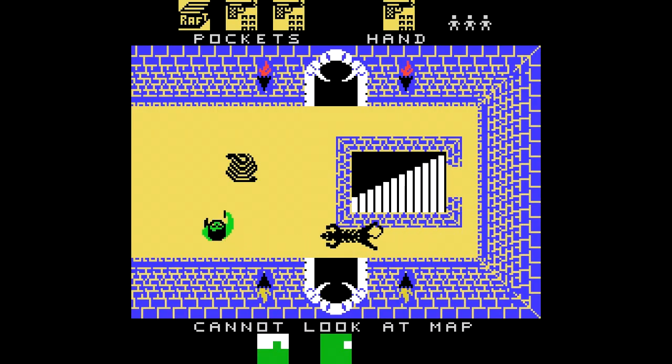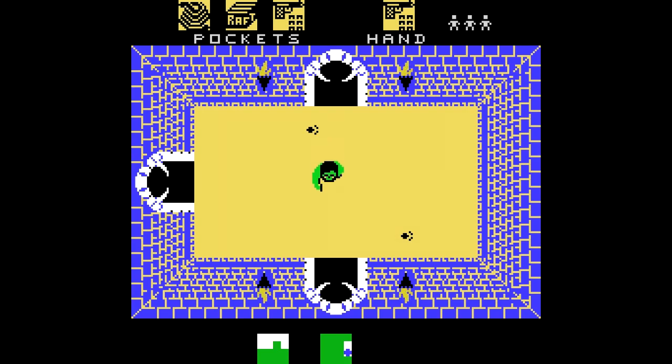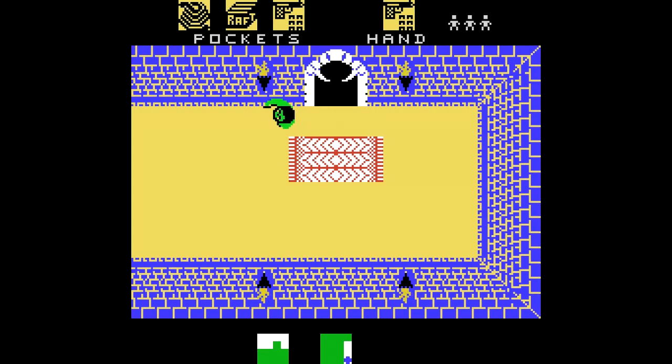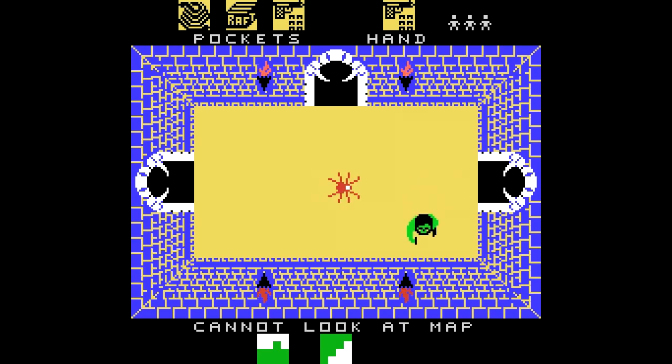Me voy a centrar más en la partida que en otra cosa. Esto es la cuerda. La cuerda sirve en el mapa para atravesar las zonas que tienen puentes rotos, y también sirve para eliminar moscas: hacemos una lanzada y podemos matarlas lanzándoles la cuerda. Es decir, jugamos al rodeo con moscas.